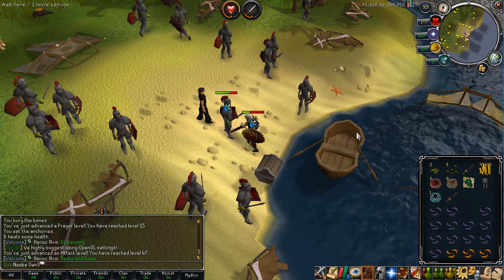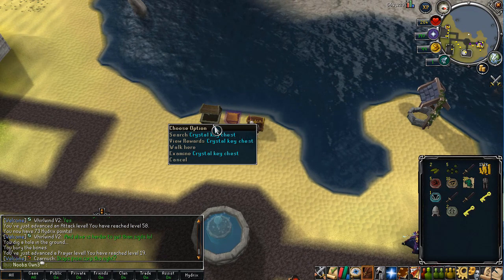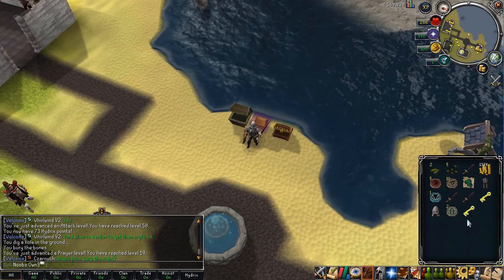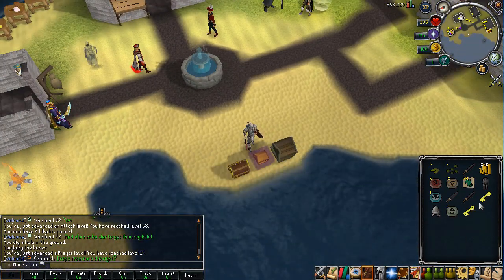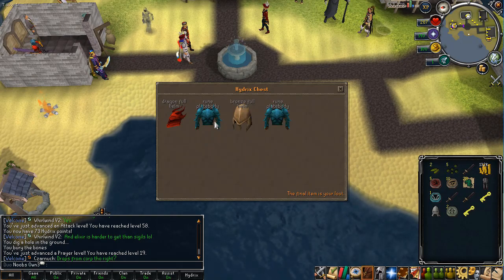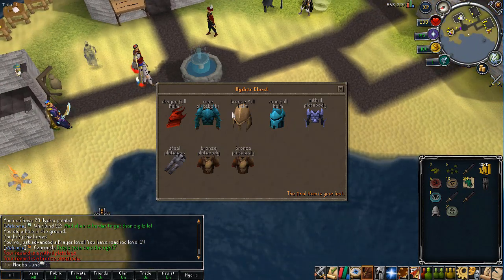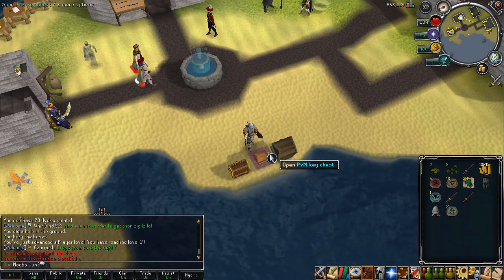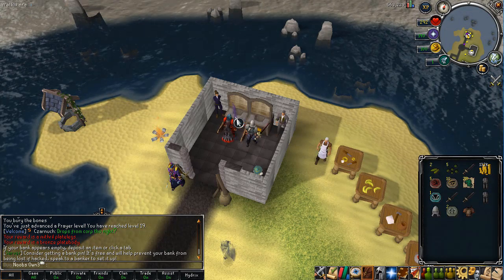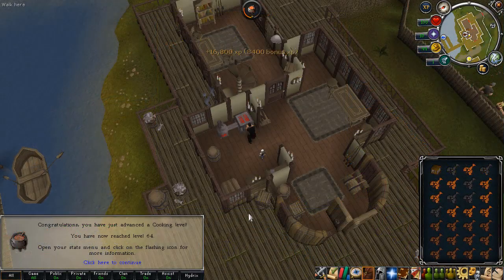I got two PVM keys level 1, so I'll be opening these up at the home area. If you check the rewards you can get some good stuff from these. Opening them up — I actually thought I got a dragon full helm and a rune plate body, but what I actually got was a mithral plate legs and a bronze plate body. The mithral plate legs is still an upgrade from what I had, so it's not too bad.